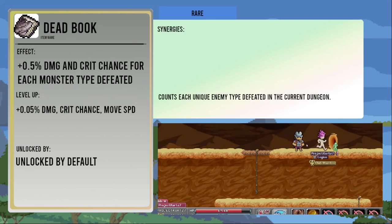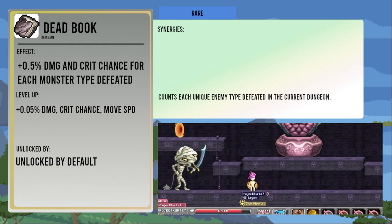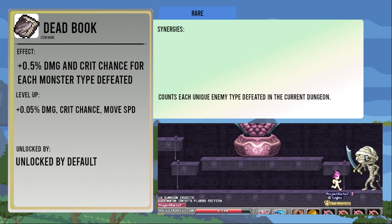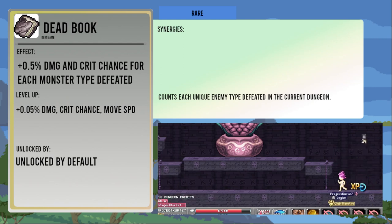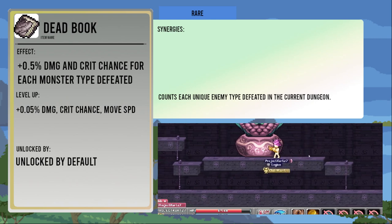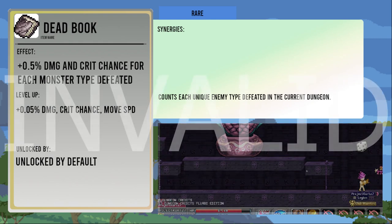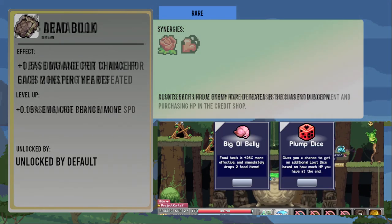And now for the rares. The Dead Book gives plus 0.5 percent damage and crit chance per unique monster killed in the current dungeon run. Leveling it up increases this bonus by 0.05 percent. It also increases move speed for some reason. It's one of two rare items unlocked by default. Not quite as useful in Worlds 1 and 3, which only have seven regular mobs and three bosses each. World 2 has six unique mobs and three bosses, as well as a lot of different World 2 mobs that will each give you another stack, so it's a little bit more useful in World 2.